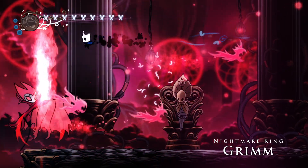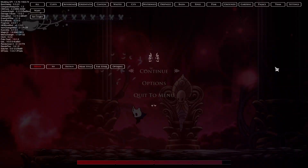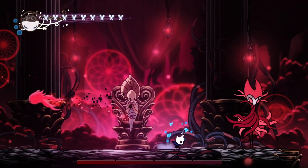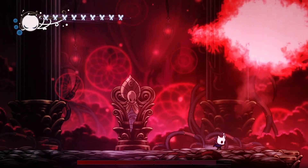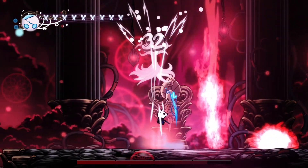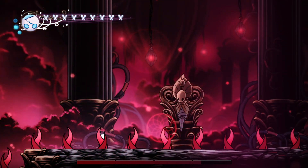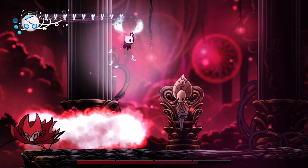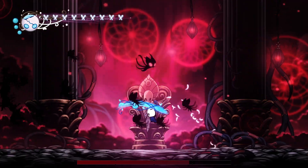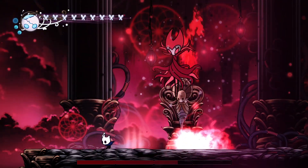Nightmare King Grimm — let's do this. Go to the safe spot. For this one you need to pogo him and then double jump to avoid the trail of flames. Jump and dash. Pogo and side smash. Move one step at a time and damage him in between. Go to a safe spot, pogo double jump. You can do the Abyss trick right here as well.